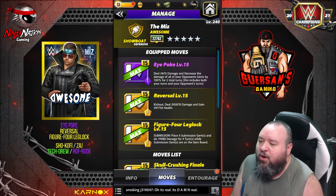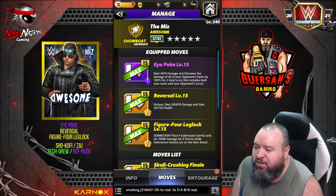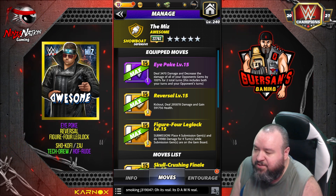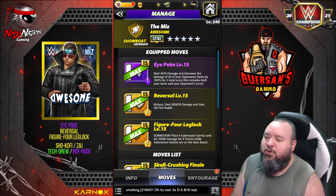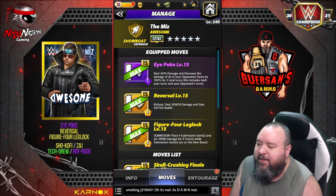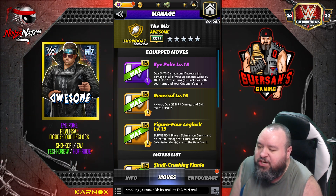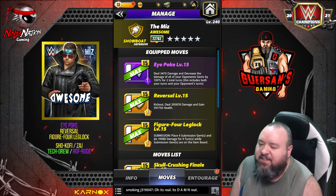Let's look at the first move set. The Eye Poke is a 1 MP purple move — deals 3,400 damage and decreases the damage of all opponent's gems by 100 for two total turns, including both your turns and your opponent's turns. The Reversal is a 4 MP yellow move — Kick Out deals 295,000 damage and gains 591,000 alt. Figure Four Leg Lock is a 5 MP yellow submission move — places 4 submission gems and does 19.9k damage for 4 turns while submission gems are on the board.